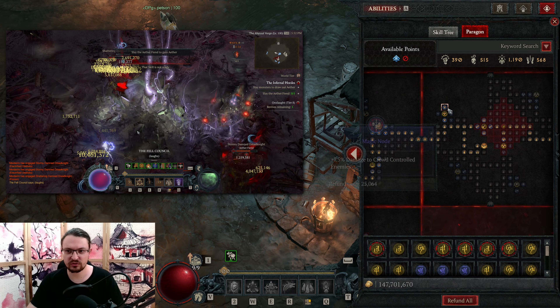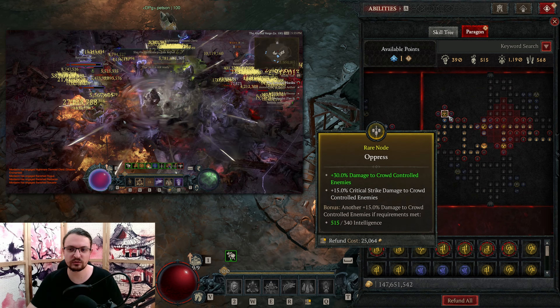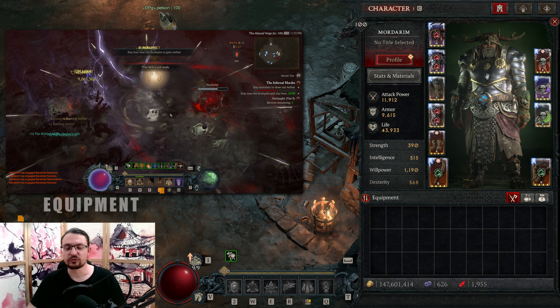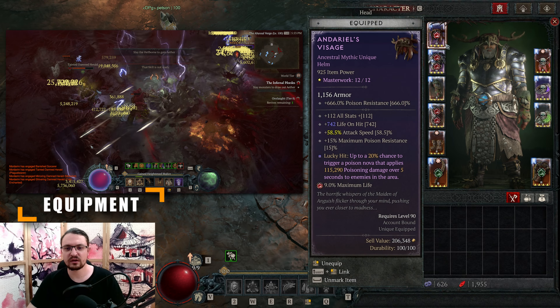A quick word on Earthen Devastation — it is very easily kept on this build so you don't necessarily need those two points; you can get those through just regular upgrades on your weapons. However, it is very close. Now, speaking of gear, we are going to start with Andarios, which is going to be our headpiece.